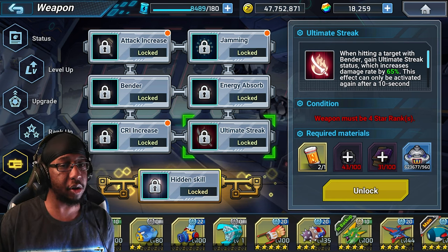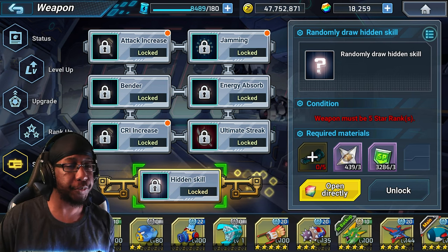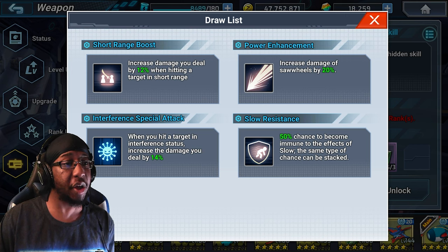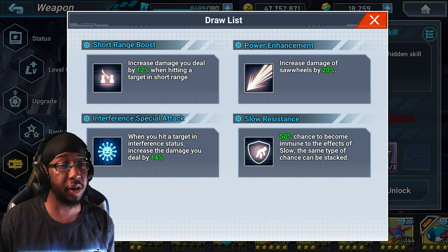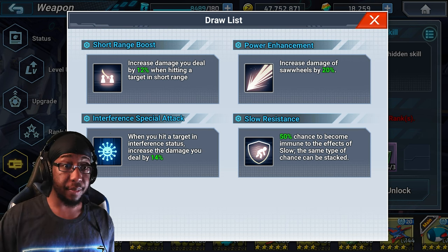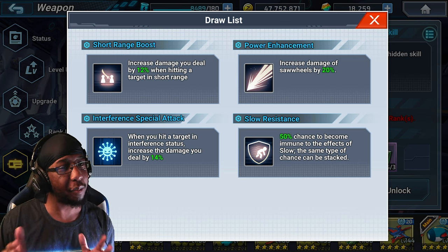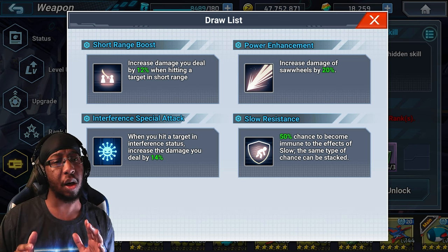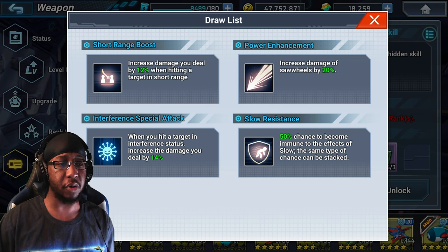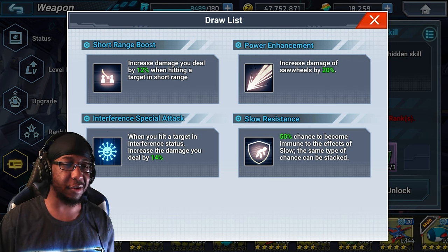Now for the hidden skill, which shouldn't be coming to global anytime soon. We've got Short Range Boost: damage is increased by 12% when hitting a target in short range, and most of the time you're going to be in short range with this weapon anyway. The Bender might go up to medium range, but you're going to be mostly in short range. There's also Power Enhancement which increases the damage rate by about 20%, which I think is a little bit on the weaker side.